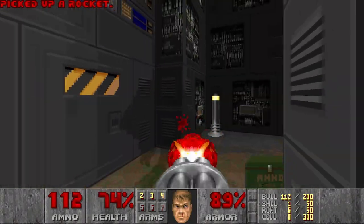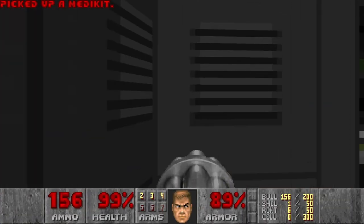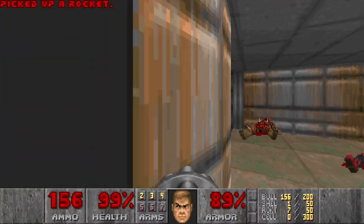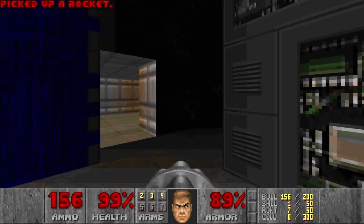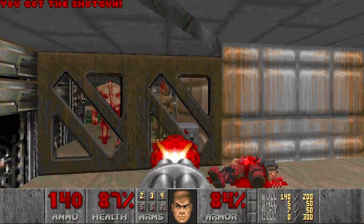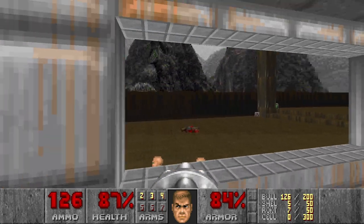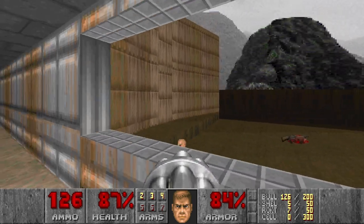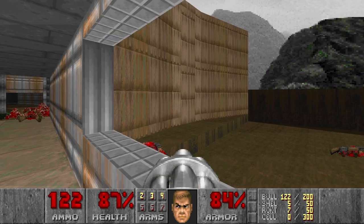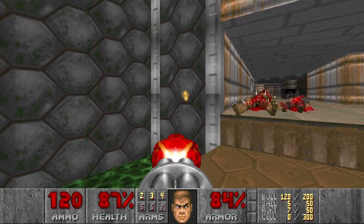There's a small dark room here with some specters — one specter actually. And also no secrets. Maybe is this wall? No. A lot of shotgunners there. I see a computer area map — might be useful. And this should be a secret wall, I think. No.